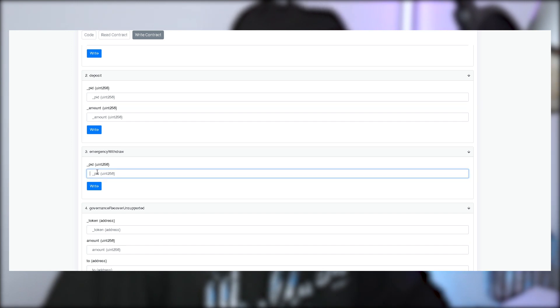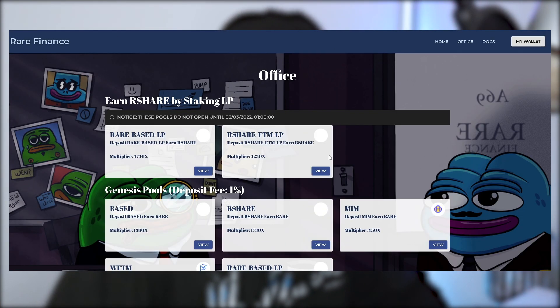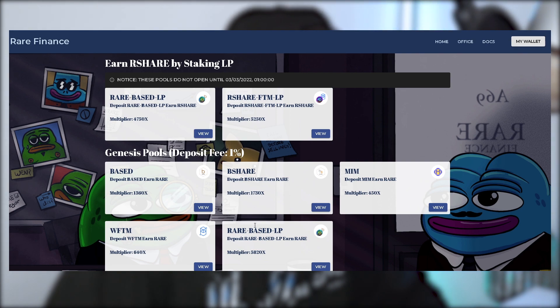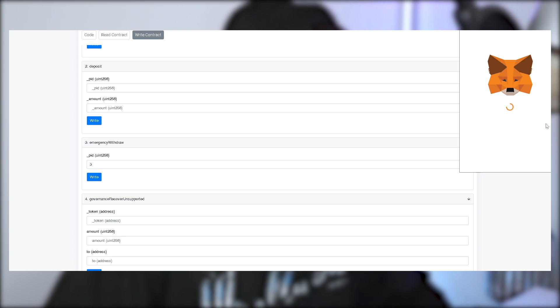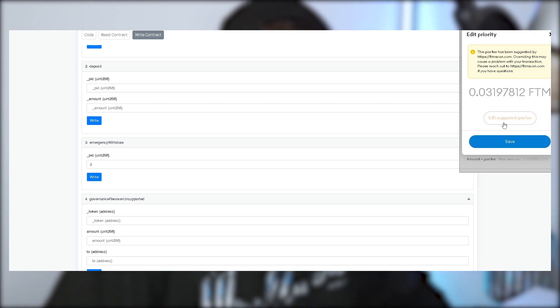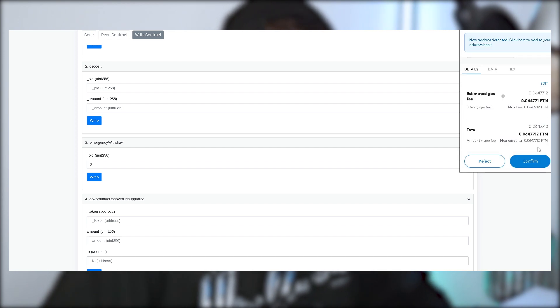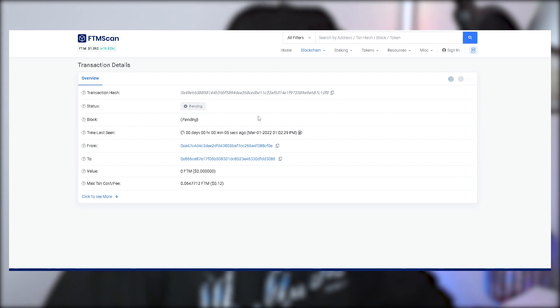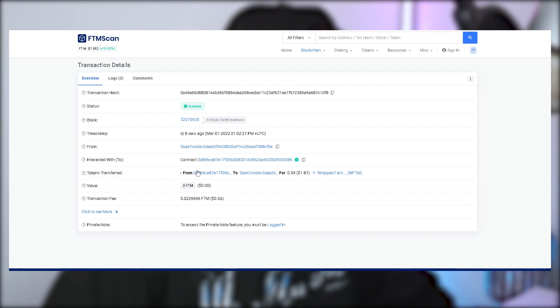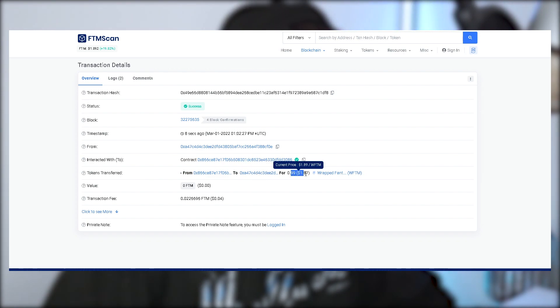Click on 'Contract', then 'Write Contract', connect to Web3 again to enable the functionality, and go straight down to 'Emergency Withdrawal'. The genesis pools here — we can see there are five genesis pools and the first one starts with zero, so it's zero, one, two, three. Number three should be our wrapped Fantom pool. Enter number three in the pool ID section, write that to the contract, edit your gas if needed, send the transaction, and view it. The transaction was a success — it came from the contract wallet back to our wallet for 0.99, which is the one wrapped Fantom we deposited into the genesis pool.